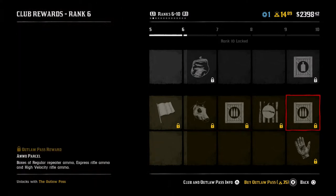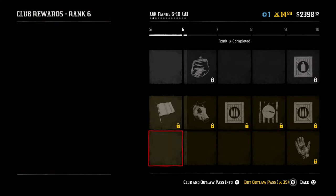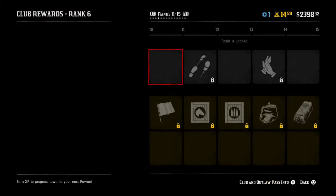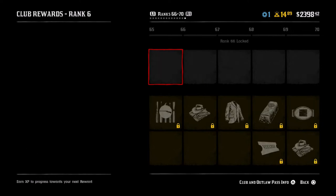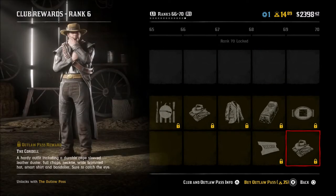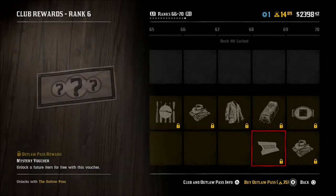If you play GTA Online, you can unlock the Slaughter Mask for Red Dead Redemption 2, which ties in with the Halloween theme. Simply play GTA Online between October the 10th and the 12th and you will unlock this free mask to wear in your adventures in Red Dead Online.